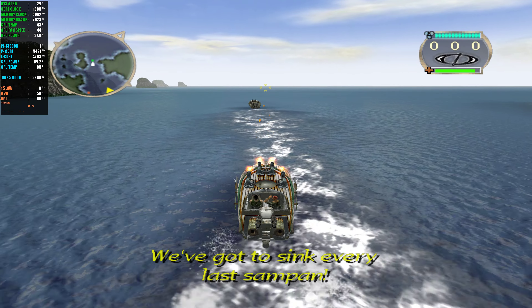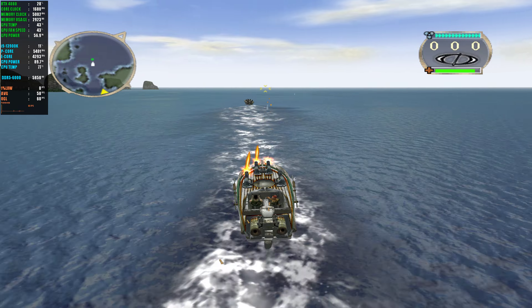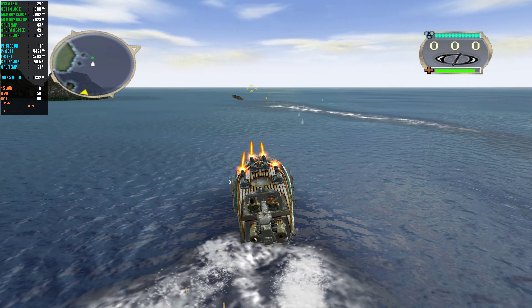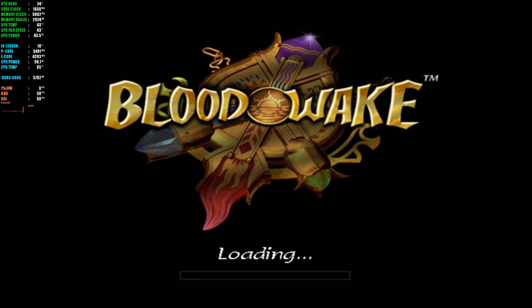We've got to sink every last Sampan. You will regret it. Chainguns are deadly accurate at close range. Turn south. You are leaving the mission area. Best of all, you never run out of ammo. You left the mission area.